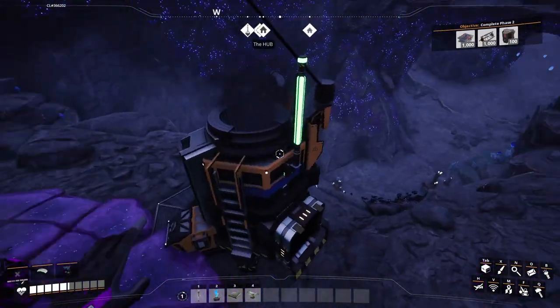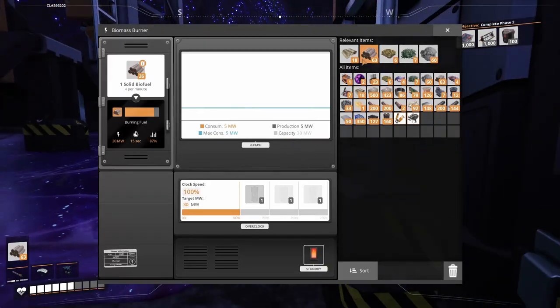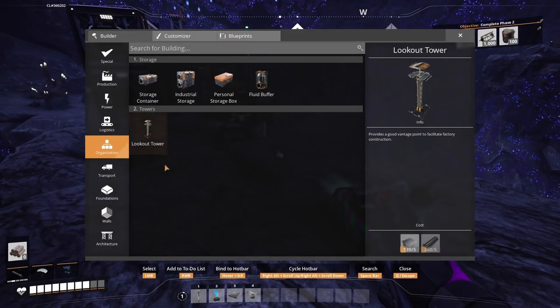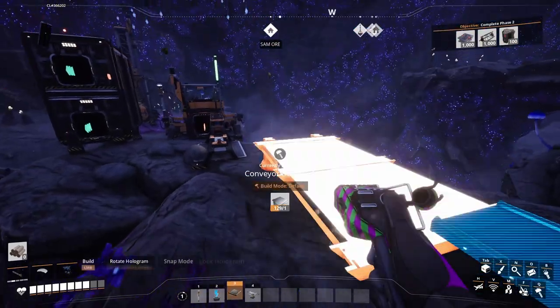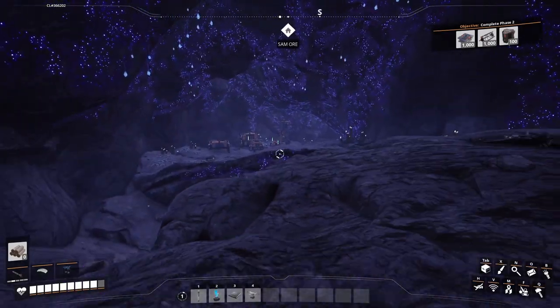Thankfully you can make some of the wood and mycelia in the cave into fuel, even if you don't have any leaves. That should do for a while — we're about to get into some deep 1.0 stuff. Okay, maybe not deep, maybe just scratching the surface, but deep to me. Alright, 600 SAM ore should be good enough for now — I'll be back soon for more.